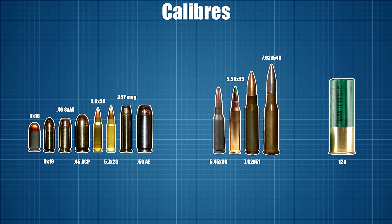I've taken some care over sizing the images of the bullets on screen to give you a relatively accurate representation of their relative scale. The largest group is the pistol ammunition: the 9x18mm, 9x19mm, .40 Smith & Wesson, .45 ACP, 4.6x30mm, 5.7x28mm, .357 Magnum, and .50 Action Express. The next group is rifle ammunition: 5.45x39mm, 5.56x45mm, 7.62x51mm, and 7.62x54mm rimmed. Last but not least, we have the 12 gauge shotgun cartridge used by all shotguns in the game.